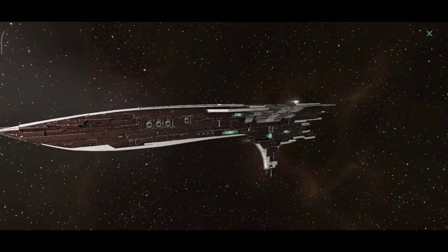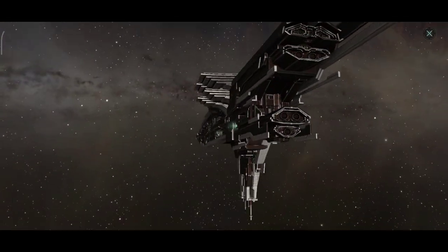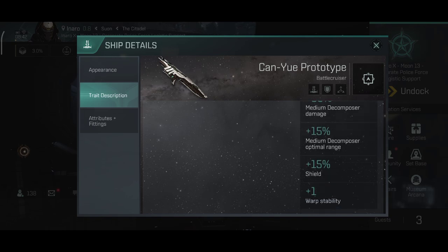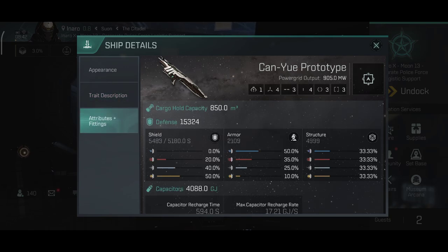It is still very powerful and I do enjoy flying this ship a lot. It is very unique in a lot of aspects — the ship is a faction Battlecruiser. It is a special edition ship and it does not have any skill per level bonuses, but of course it does have the role bonuses which are also very nice. It is generally common for the prototypes not to have skill per level bonuses, and that's fine.